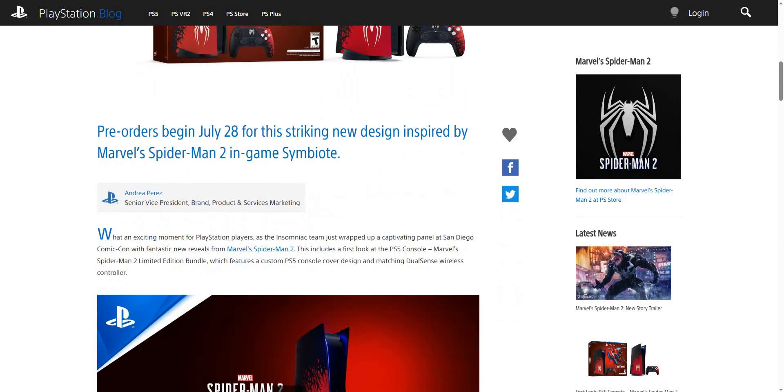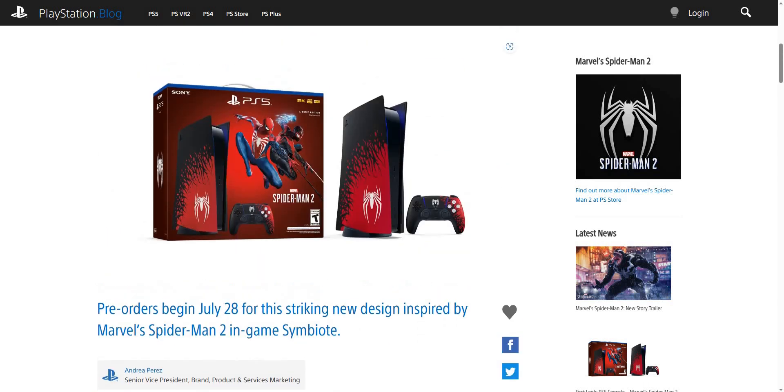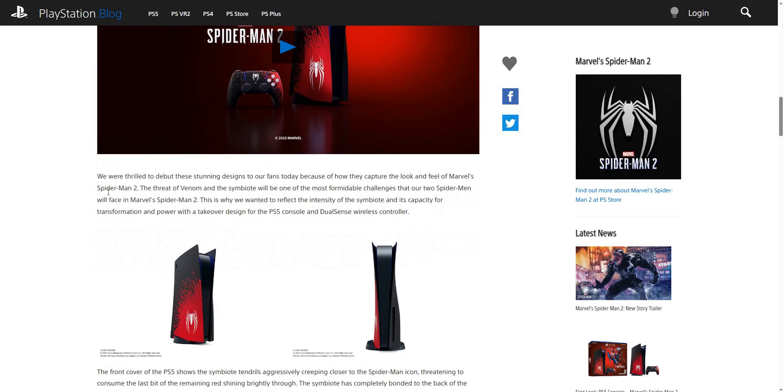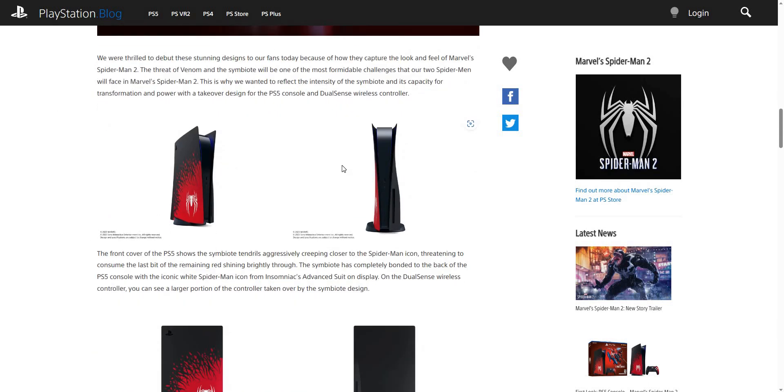This is a striking new design inspired by Marvel Spider-Man 2. They're showing you the console — the outside looks amazing, really beautiful. I love the design. It's a limited edition bundle which features a custom PlayStation 5 console cover design and a matching DualSense wireless controller, so it all matches together.